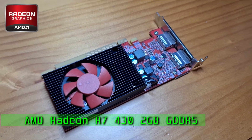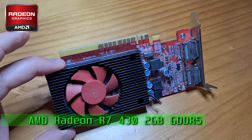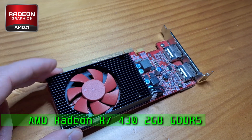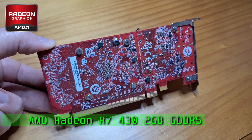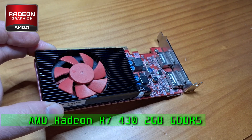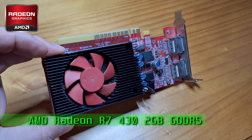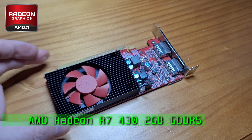And this is the AMD R7430. It's also an Oland-based GPU with 384 GCN1 cores, but has a 128-bit memory bus and 2 gigabytes of GDDR5. A little bit more expensive than the R5, it can be purchased second-hand for around 18 Great British Pounds — that's under 23 US dollars.